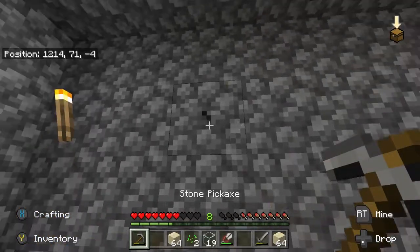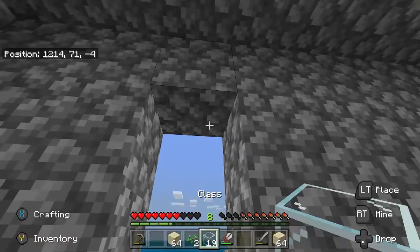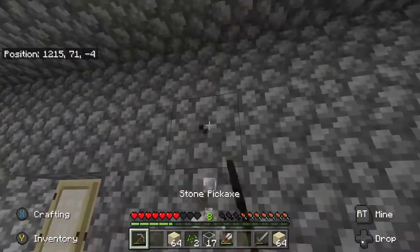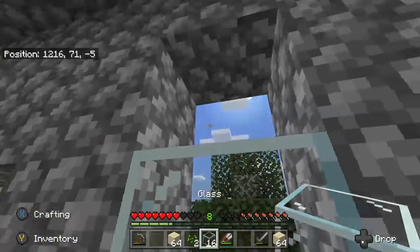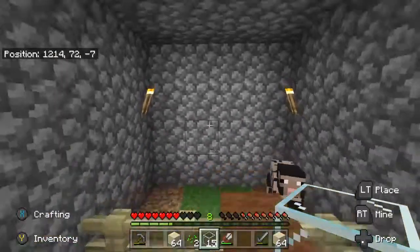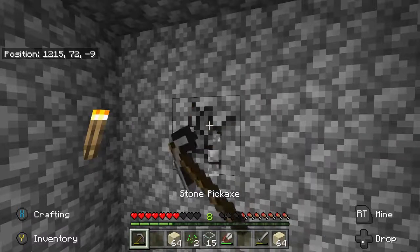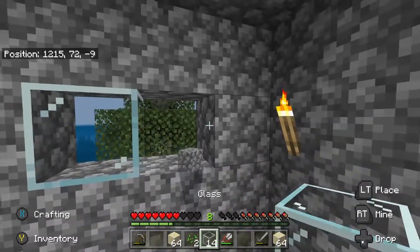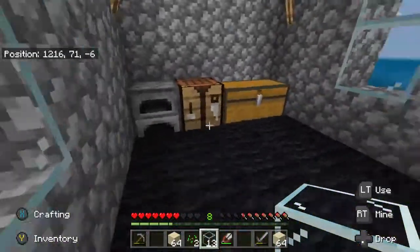I would like a little bit of natural light in this place, so windows. Look at that, looking much better already. Do you want some light as well, sheep? You can have some light. There we go. Perfect. Much better.